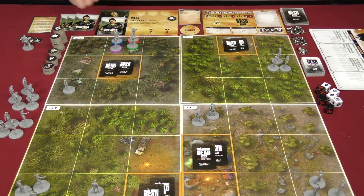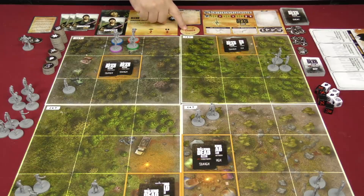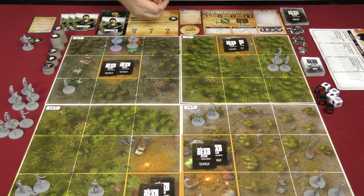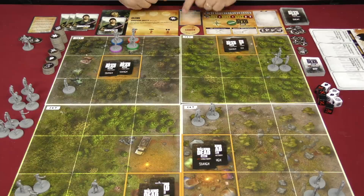Each player takes their deck of survivor cards, shuffles them, and draws three cards to start the game. They also take one trust token to begin. One person is considered the leader — we're going to have Glenn be the leader to start. Every person has a survivor ability as well. Glenn's says: once during his or her activation, a survivor may discard one of your survivor tokens to move one space. You take all survivor tokens and put one on the group page to denote completing events.